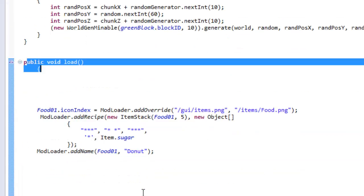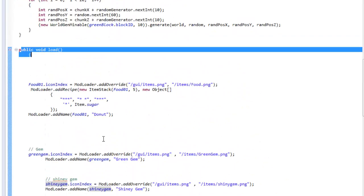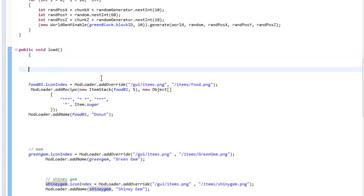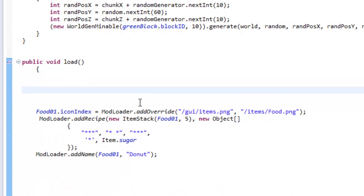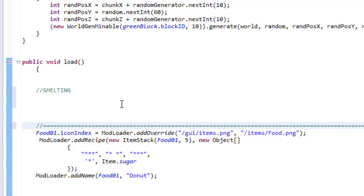What we're going to do is under the public void load, scroll down and make a section. I'm going to make it at the very top of public void load, where you add in all the model loader code and all that stuff. I'm just going to put two slashes and spell 'smelting' — so this is going to be the smelting section. I'll make a big border with two slashes.